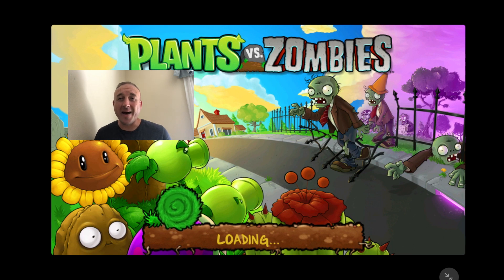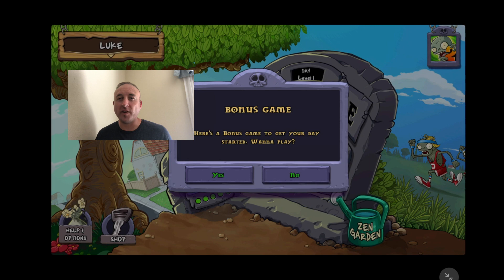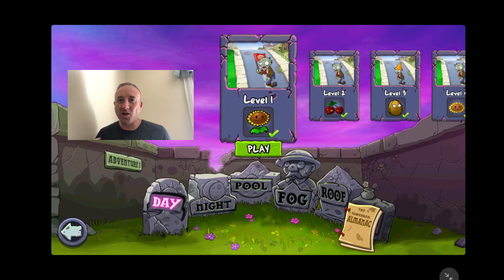What's up everybody, we are back with our second edition of playing through the original Plants vs. Zombies game. In the previous episode we completed levels 1 through 5 — really just basic intro tutorials — so now this noob right here is gonna take on level 6.